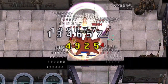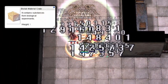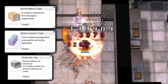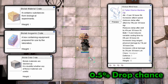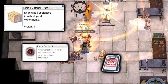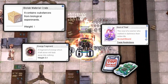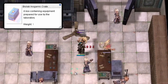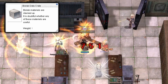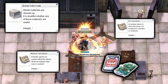Nameless Swordsman drops 3 different boxes at 100% chance: Biolab Material Crate, Biolab Inorganic Crate, and Biolab Data Crate, as well as Vicious Mind Aura at a 0.5% chance. The Material Crate contains Energy Fragments, Biological Research Documents, Biological Research Fragments, and Souls from the Bio 5 Dungeon. The Inorganic Crate contains 1 random ETA weapon. The Data Crate contains Old Card Albums, Mystical Card Albums, Biological Research Documents, and Biological Research Fragments.